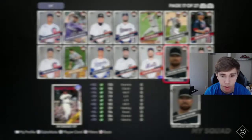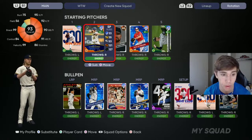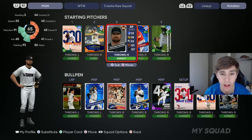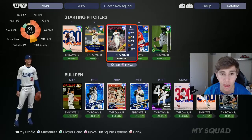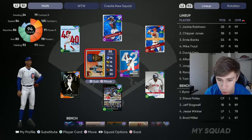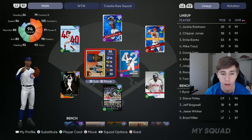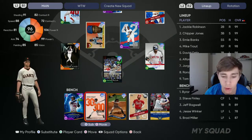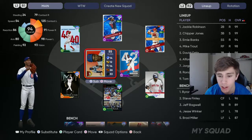After he pitches, his energy is going to be low — like all these guys like Corbin Burnes — probably in the yellow. After he pitches, just take him out, put somebody back in, then go back and put him at shortstop. While he's playing shortstop his pitcher energy is going to go back up, so you can have him in the lineup at all times and have him pitch every four to five games.